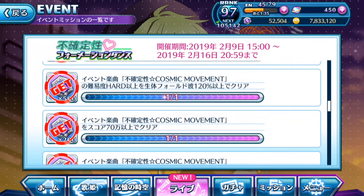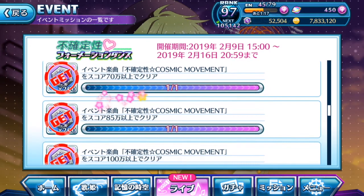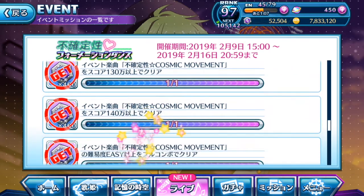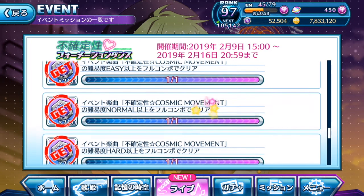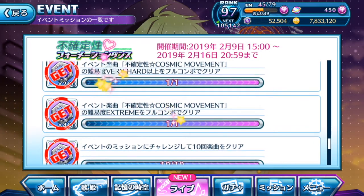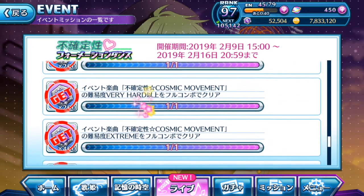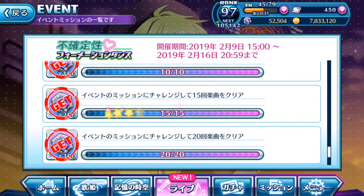The daily missions are the same throughout: play an event song and challenge the mission, then clear a mission within the event song itself. As long as you challenge a difficulty you can handle that's no problem. Then play the event-specific song and clear the mission challenge five times, then ten times. There's also a mission to challenge hard mode or higher with a life of 90 and above, and one requiring the event song on hard difficulty and above with Chou Utahime mode activated — you only need to do that once. You also need to obtain a fold score of 120 or above, and achieve scores of 700,000, 850,000, 1,000,000 and above.